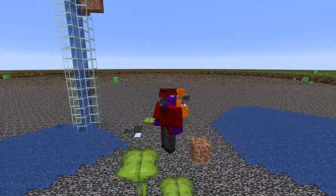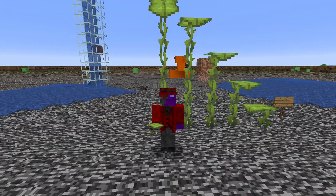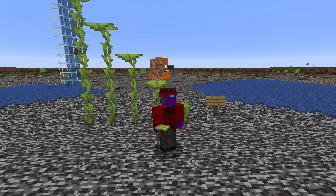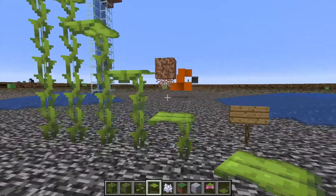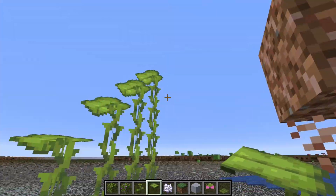I'm Steve Arcado and welcome back to another snapshot video, and that's because there is a new snapshot: 21W05A. This sees the addition of loads of plant-based things, including hanging roots and drip leaf.